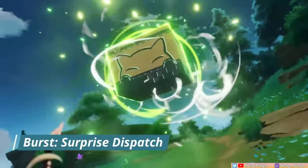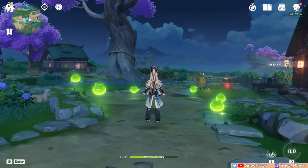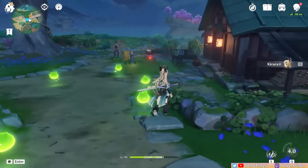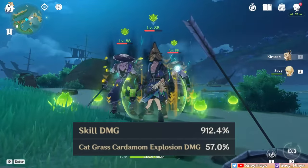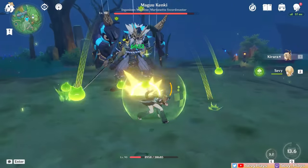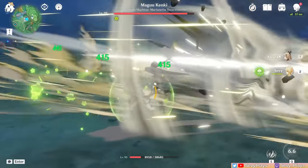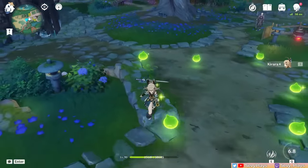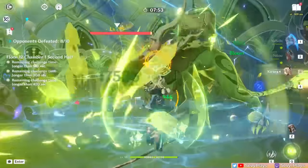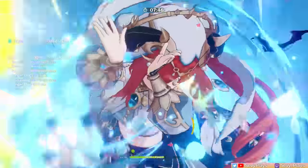Kirara's burst, Surprise Dispatch, costs 60 energy with a 15-second cooldown. Casting it smashes enemies with her special delivery package dealing AoE Dendro damage, then scatters 6 cat bombs that explode on enemy contact or expire after 12 seconds. The initial multiplier looks high, but like her skill it scales purely on attack, so with an HP build it won't do much damage. The cat bomb hitbox can be wonky, and enemy attacks can sometimes propel them away. With Kazuha, Sucrose, Jean, or Anemo Traveler's abilities they can suck in the bombs, though Venti's Burst cannot. Her burst isn't critical to her shielder role — it mainly offers some damage and off-field Dendro application via the bombs.